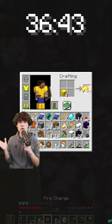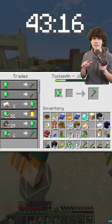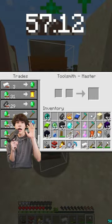I had two diamonds so I could make a hoe but no pickaxe, so I headed to the overworld and started trading with villagers, because you can buy a diamond hoe and a diamond pickaxe.